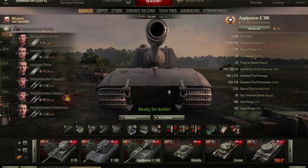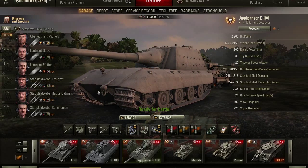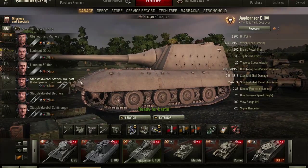The lower plate is I think only 100mm thick, so you can shoot it in the lower plate in a lot of situations — only if it is not angled, because of that slope. You can see that slope; you tend to get a bounce. But it is already little. This counts as spaced armor as well.